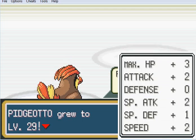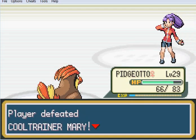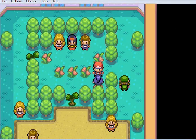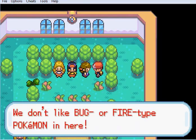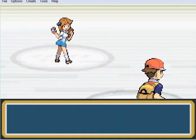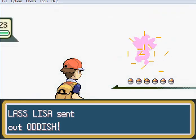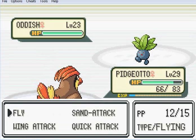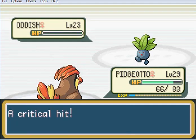Pidgeotto grew to level 29 - another crap level up. Beaten! And quite soundly. We don't like Bug or Fire-type Pokémon in here - or Flying-type, rather. Bird-type. Oddish! Just Wing Attack it. This gym is so tediously predictable.